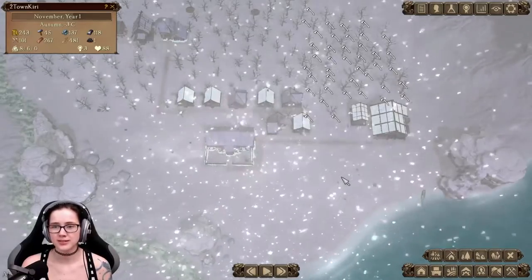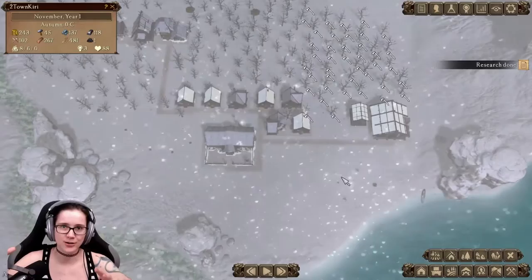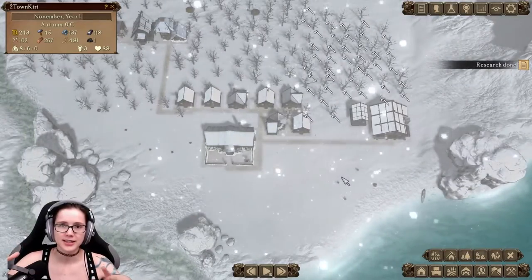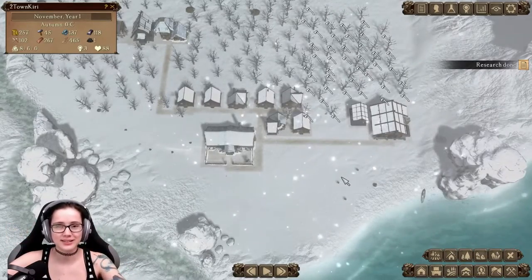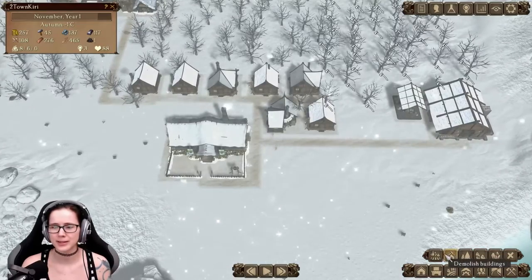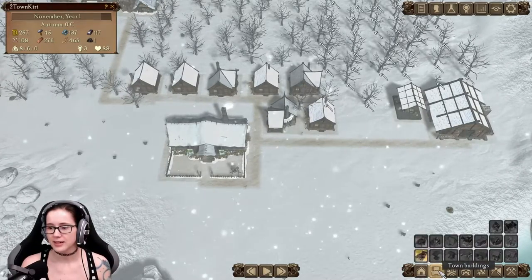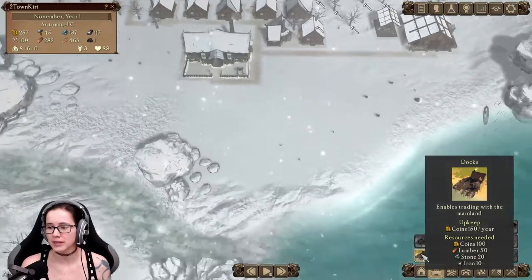My problem is that you're looking down at your village, and it's like I'm falling into the monitor — it's a bit weird. Town buildings — the harbor, enables you to trade with the mainland. I want this. Right next to the river — we're gonna get a harbor.